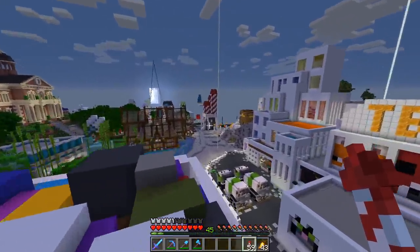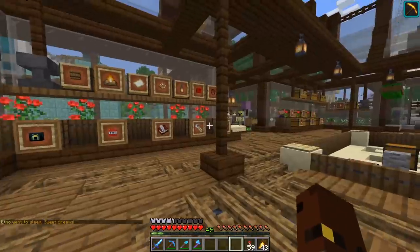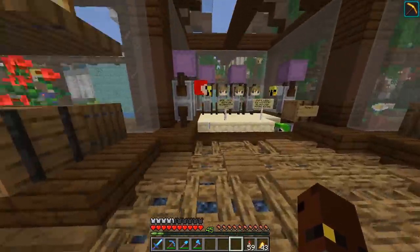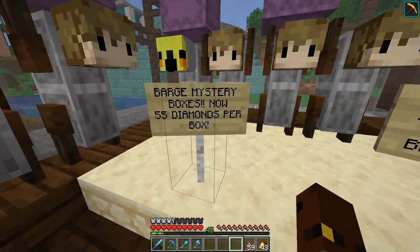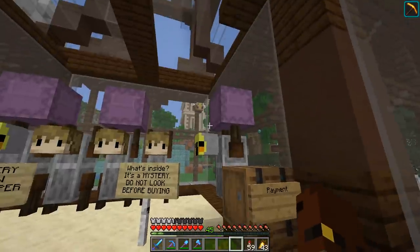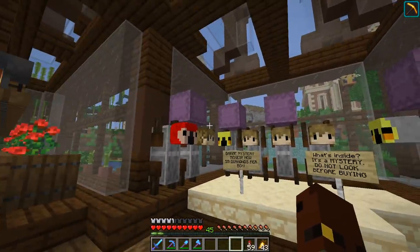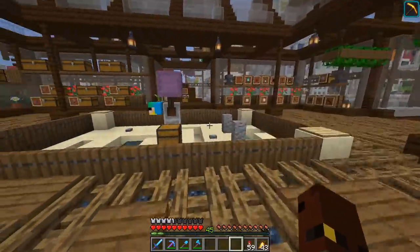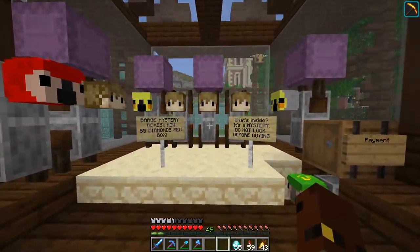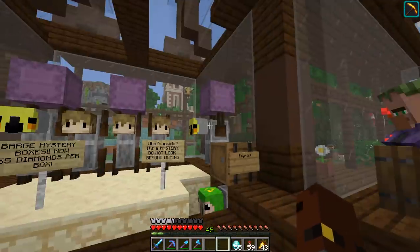It would be a little bit of a shame to go back to my base without having bought anything, so I heard there was something good in the barge. Mystery boxes — 55 diamonds per box. Three people have bought them. I think I could buy one. Am I going to just lose 55 diamonds and be really sad? Probably. I did get 55 out of my gem box though. Which one shall I pick? I'm thinking the one with the parrot, but that could be bad. You know what? Let's pay.